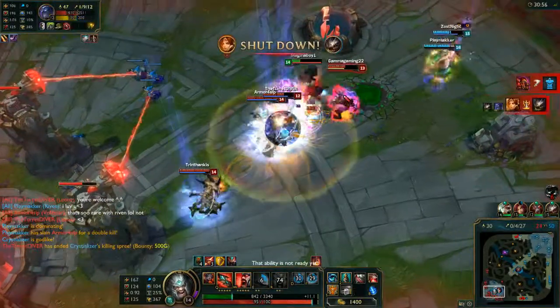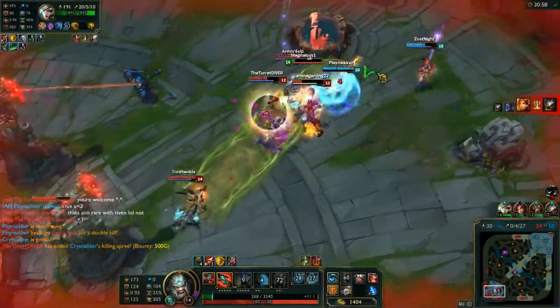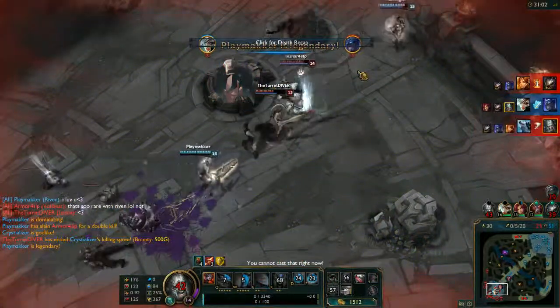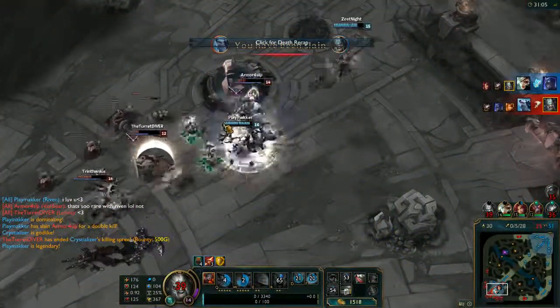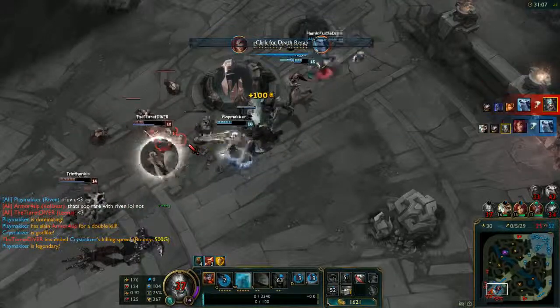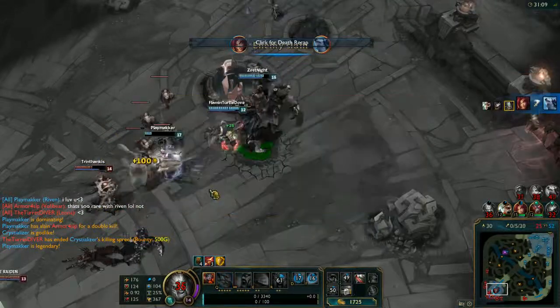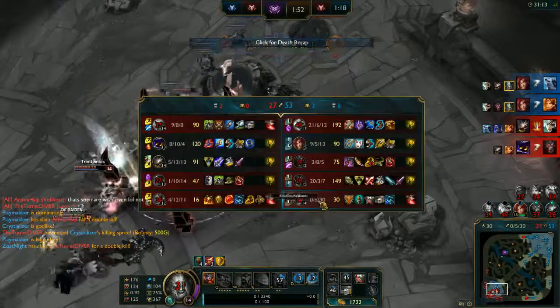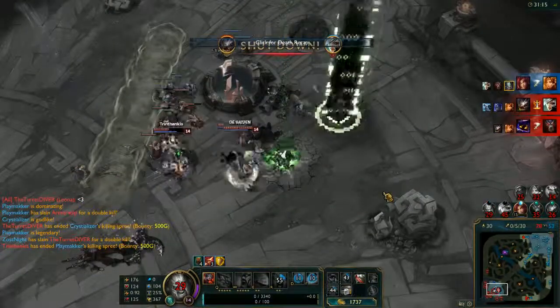Just going to ult here, give my shields to my teammate, try to heal my best. I'm probably going to die here, but Riven's going to get more kills hopefully. Our team's going to get some more kills off our death. We're 5-2-9 — we have six times the number of assists compared to our deaths. I honestly don't know how to say it better than that.